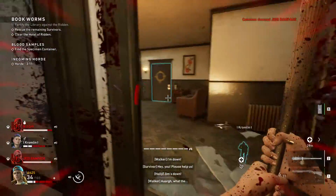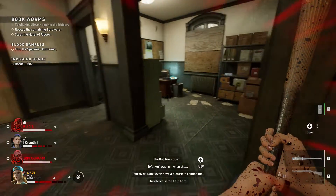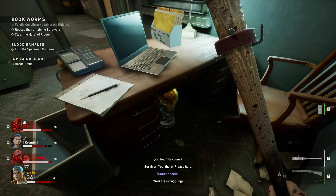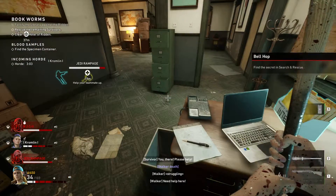Head towards your left. It'll be in this little office outlet right here, behind the desk underneath. And there's your Gold Skull Collectible Achievement.